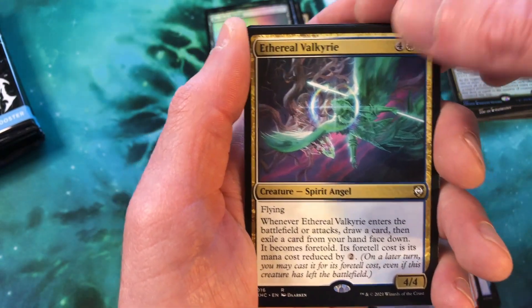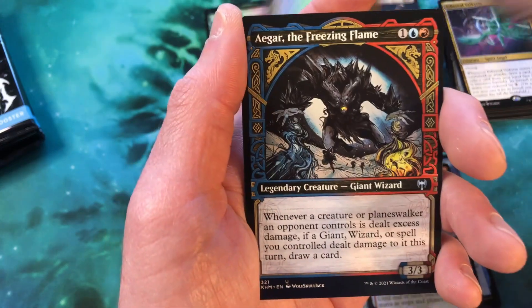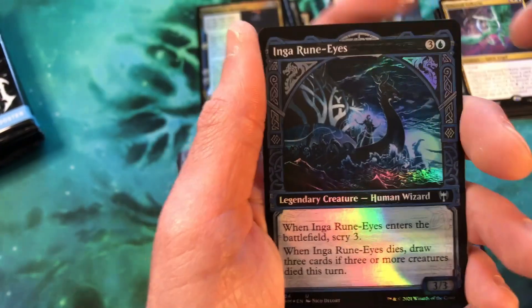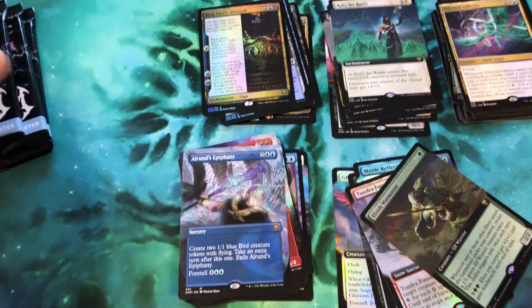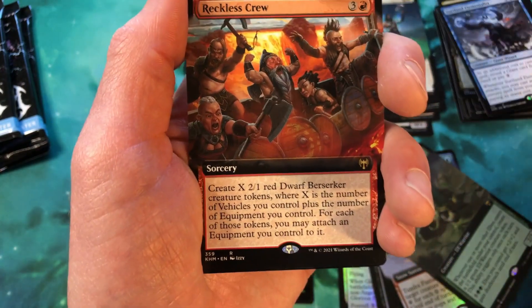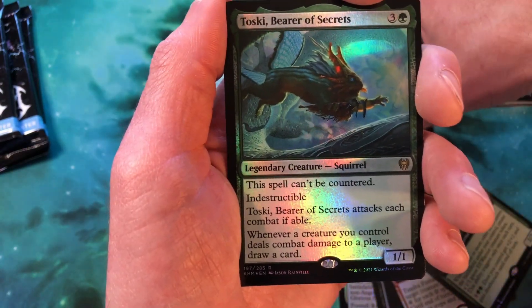Pack seven: snow-covered mountain, Ethereal Valkyrie in the ancillary spot, Rally the Ranks extended art, King Narfi's Betrayal pack foil, Agar the Freezing Flame — and of course it's a mythic: Alrund's Epiphany borderless mythic. This box is just nuts. Ingrid Rune-Eyes, Elvish Warmaster extended art foil. Four packs left and this box would already be the best I've ever seen. Surtland Elementalist, extended art Reckless Crew, and Toski Bearer of Secrets.